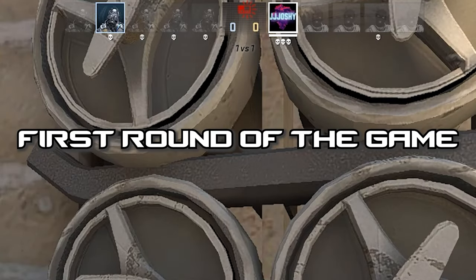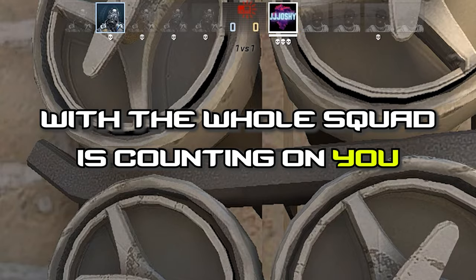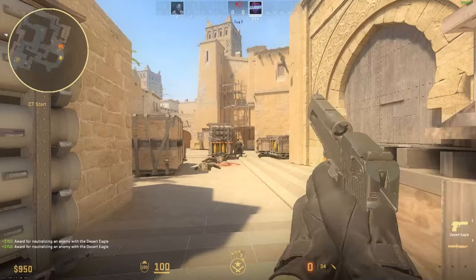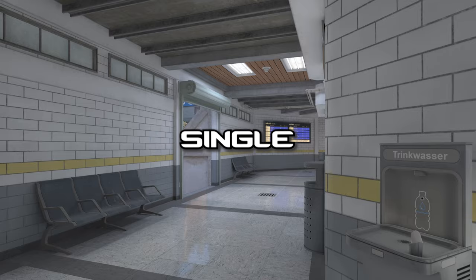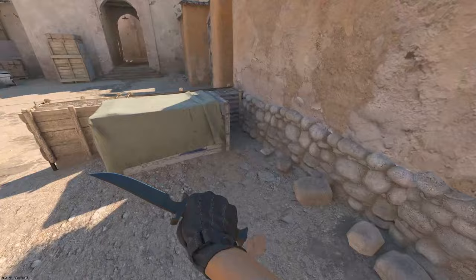Alright, scenario: first round of the game and everything is on the line. You're in a 1v1 and the whole squad is counting on you to clutch up. You swing, and oh. If this has ever been you, then this is the perfect video to get your aim exactly where it needs to be to dominate every single player. We're going to run through every element of aiming to teach you all the skills you'll need.